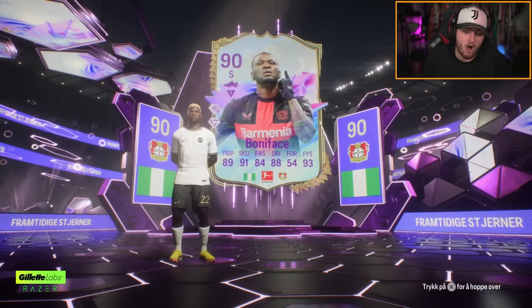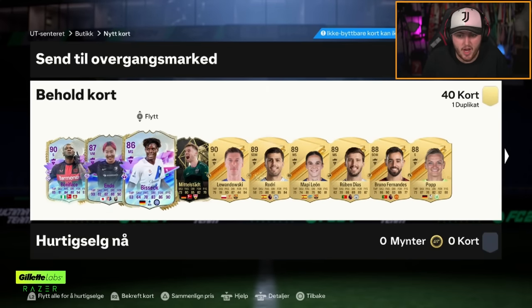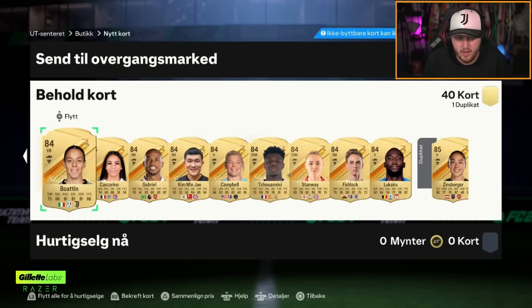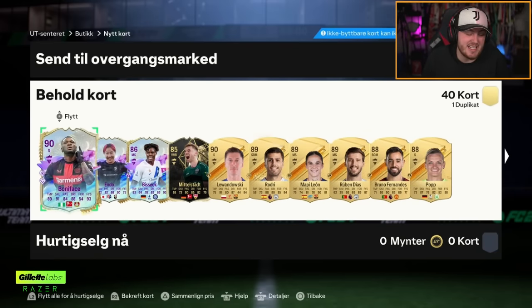It is a nice card — don't get me wrong. He's going to be good in the air and I bet he's got a rocket of a shot on him as well. The fodder would be really good in these packs too. So Boniface, Endo, no dupes — Boniface, Endo, and Bissek. It's okay, not insane, but it's okay.